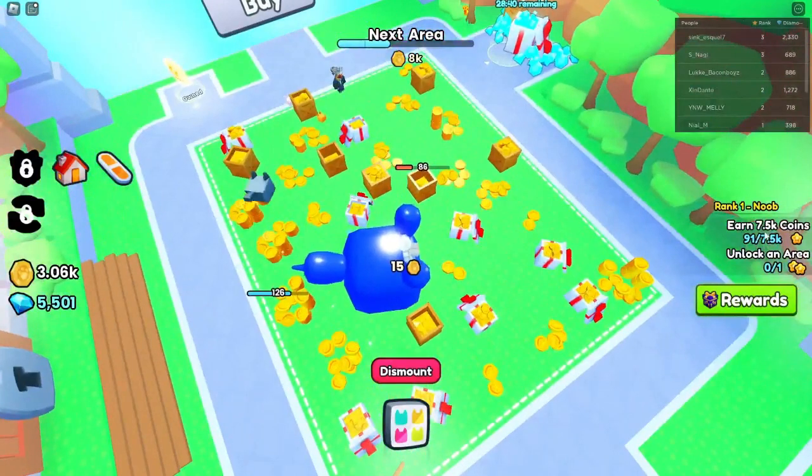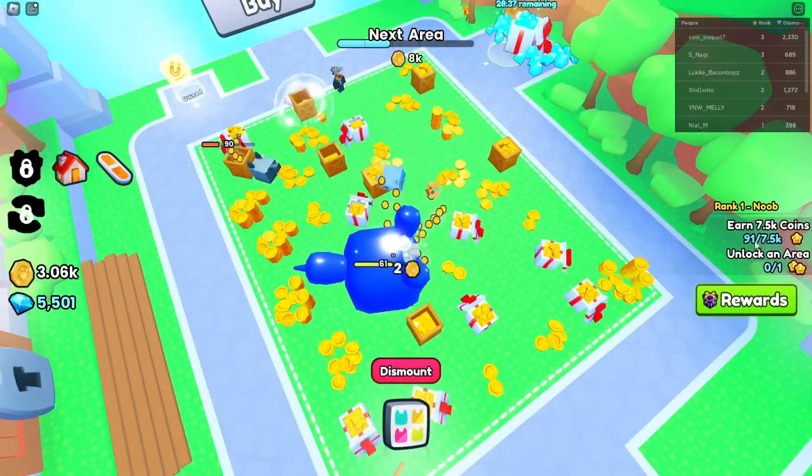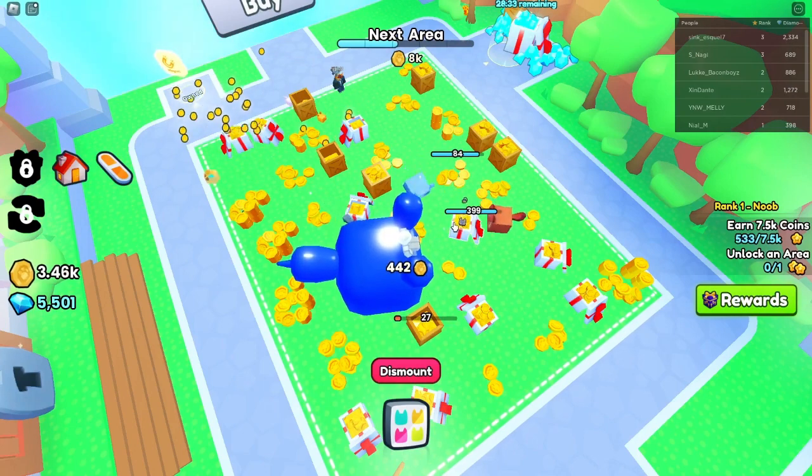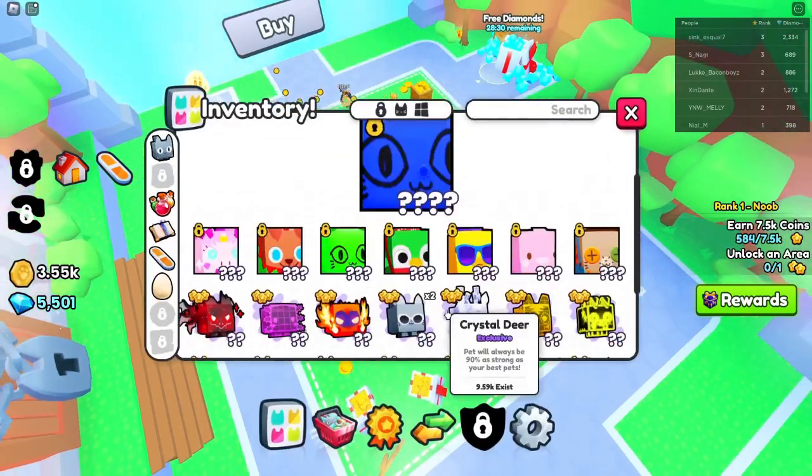We need to get 7K coins. I've got 91 coins — great. I need to unlock an area. Yeah, I got this, guys. Why are my pets so weak? I need to wait — why is the Titanic not equipped?